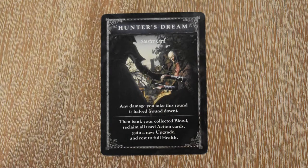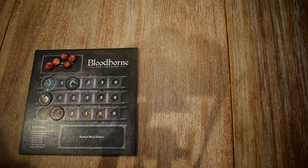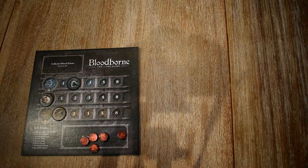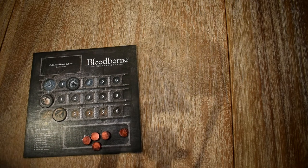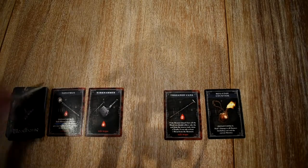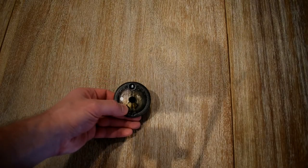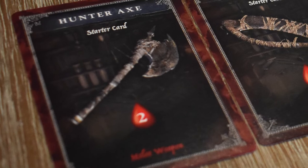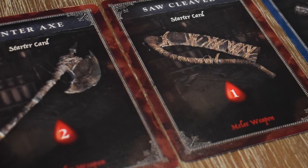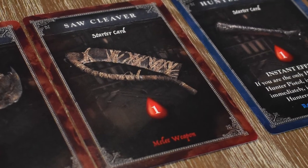Any hunter that played the hunter's dream card gets to act: they reclaim all of their used action cards from the discard pile and return them to their hand, take all of their unbanked blood echoes and place them in the banked section — meaning that score is locked in and can't be lost — and then they have the opportunity to take an upgrade card from the row in the middle before restoring to full health. Not all hunters will necessarily make it through a round, so players that are killed skip to this step, essentially losing their opportunity to damage the monster.